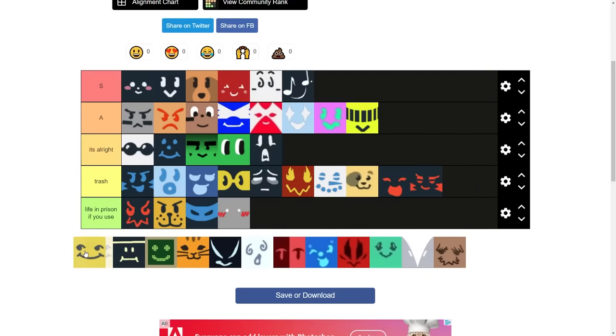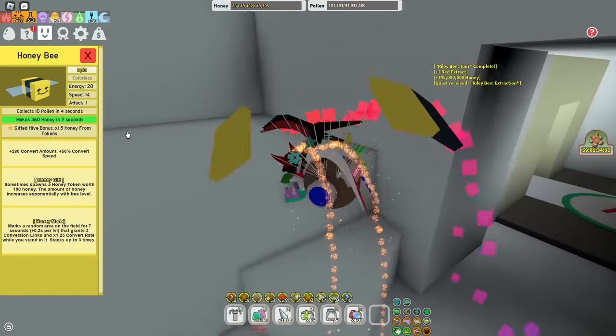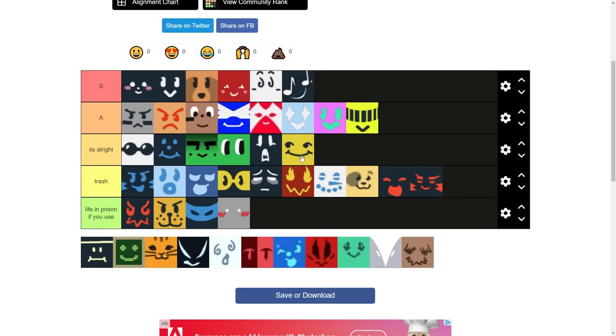Honeybee — I forgot once again what it gives. It's 1.5x honey from tokens. White Hives use this. I'm gonna put it in alright. If you're a White Hive, you definitely need this in your hive because you get most of your honey from collecting tokens from Gummi Star. You get a lot of honey from tokens from Gummi Star, so it's very important if you're a White Hive.